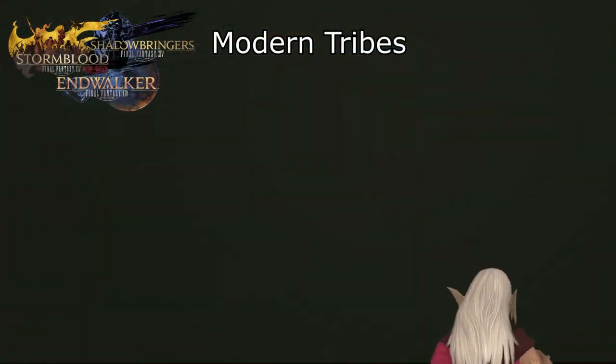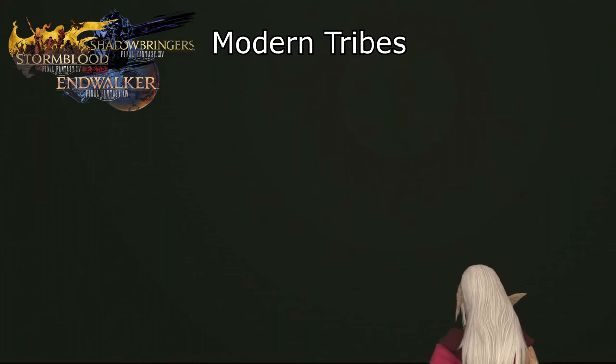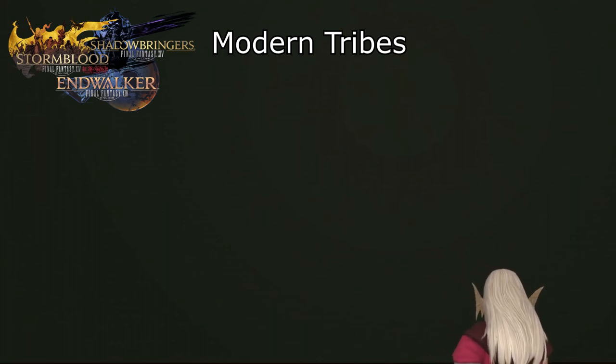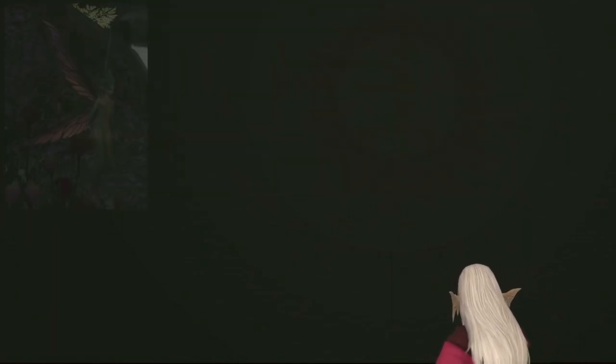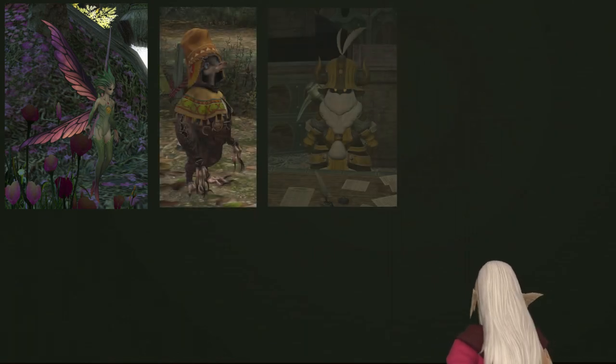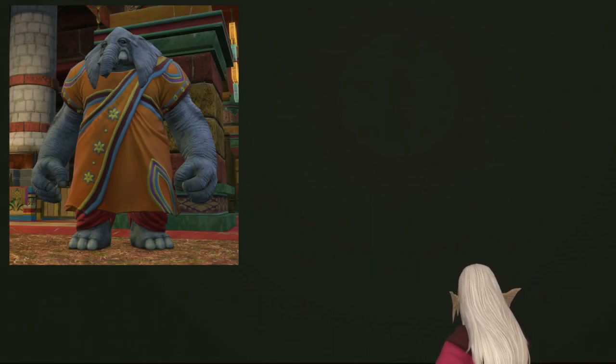Now let's talk about the Modern style, covering everything from Stormblood and onward. To be precise, this means the following Tribes: Kojin, Ananta, and Namazu representing Stormblood; Pixies, Qitari, and Dwarves representing Shadowbringers; and, so far, the Arkasodara representing Endwalker.